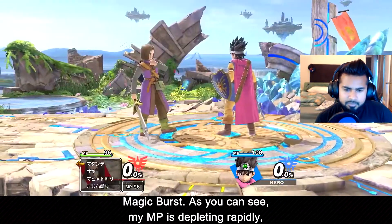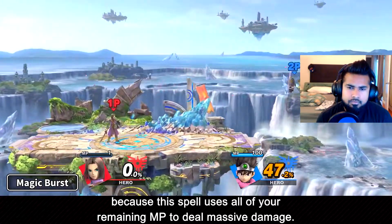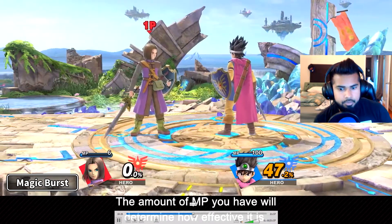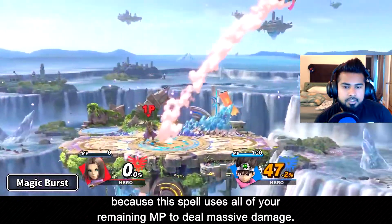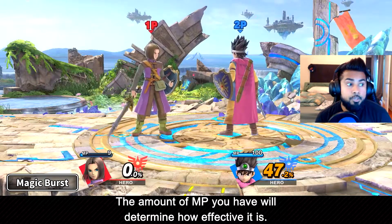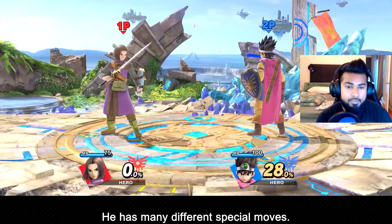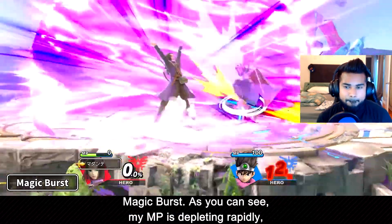That move is cool. It uses up all your magic though. I can see that killing at about 70-80% and it has a big range - look at this radius. It gets bigger and bigger. I imagine if you get hit by it from really up close it'll probably do more damage than if you were standing a little bit further away. Either way, that's going to be a crazy team option - if you have him as your teammate, you just back throw or forward throw someone into him as he does that magic burst. That's insane - that's a straight up Trunks move.